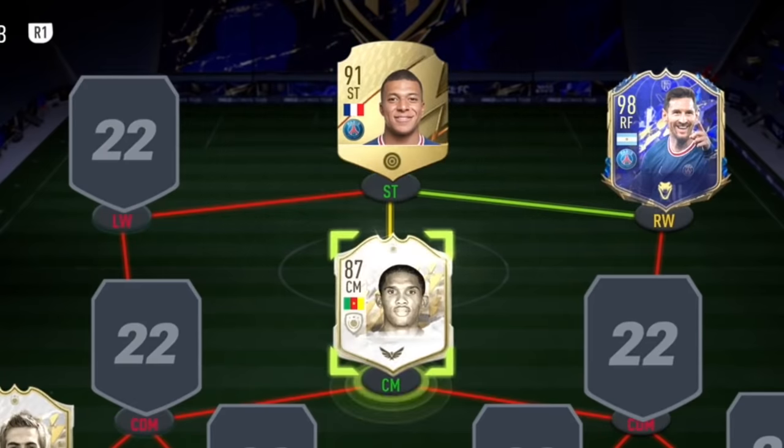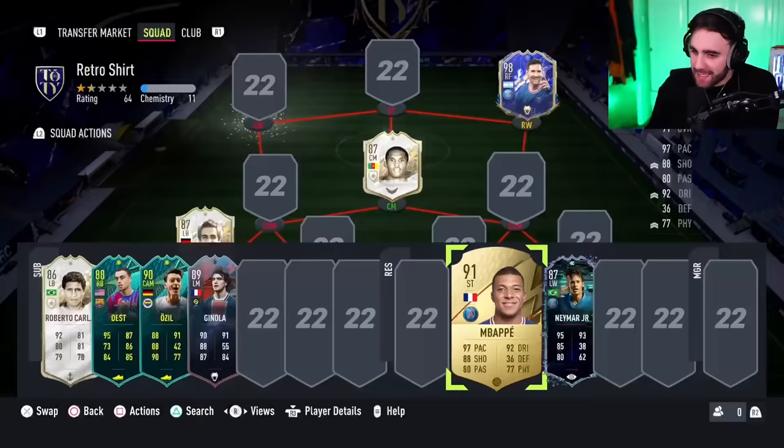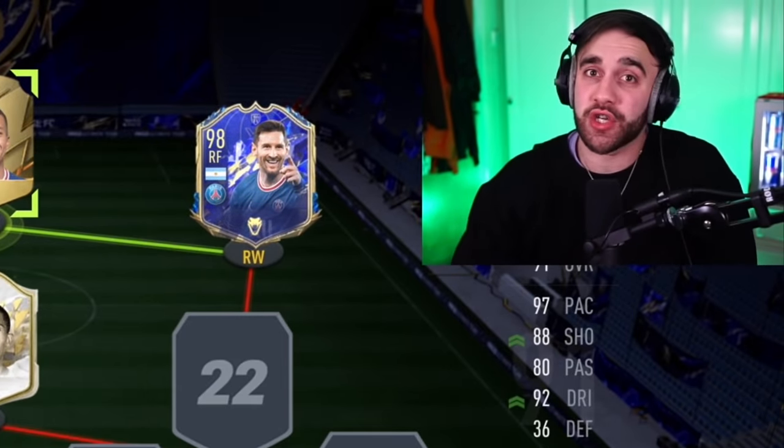Ginola is actually someone that played for PSG in the past, for four seasons. Mbappe will give us a green link. Another player that played for PSG who could help us loads is Dino - he played there for two seasons. And of course Neymar. Let's use Mbappe up top! I want Neymar but it's so hard. I think just like we got a Germany shirt, we could get a Brazilian one, so pray.